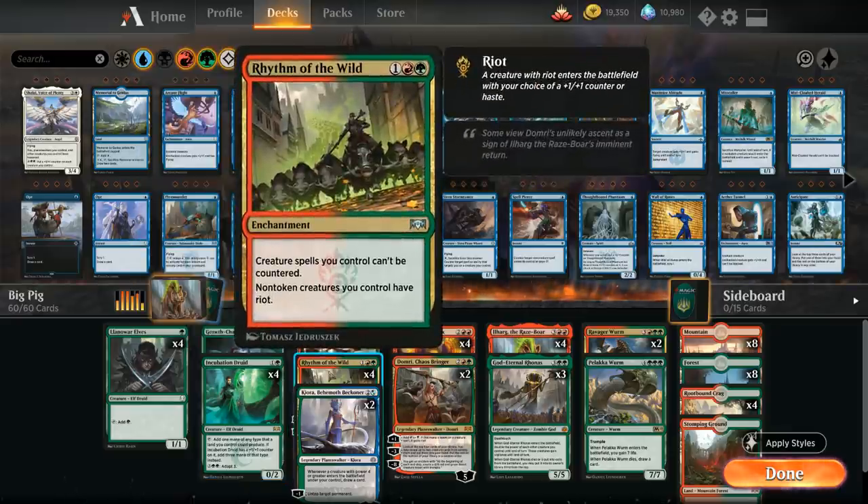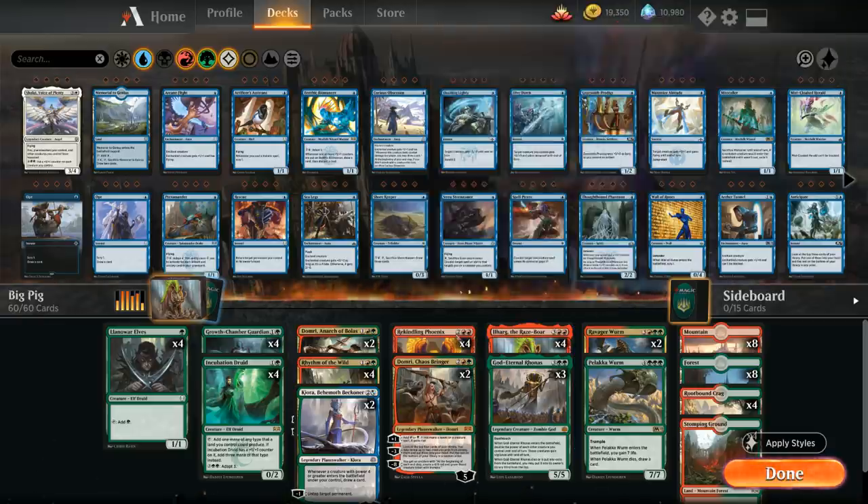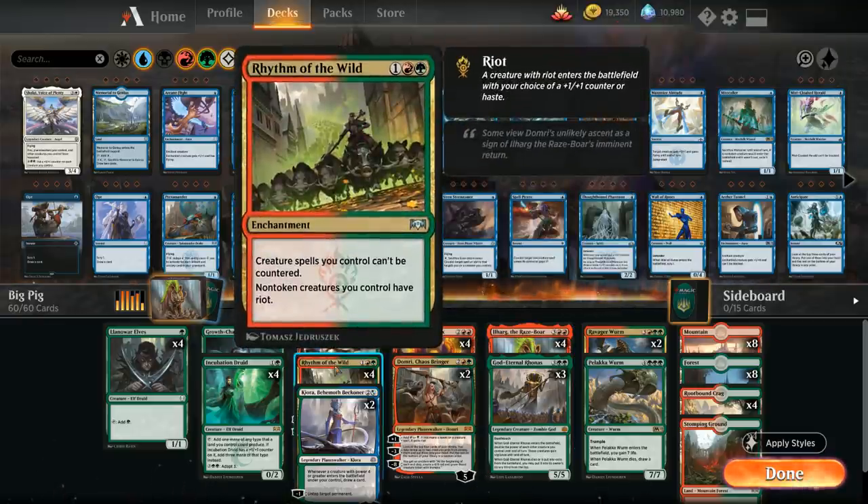The haste part on Rhythm of the Wild is great alongside Ilharg — if we play Ilharg we can attack with it right away and make use of the ability to put an additional creature into play, which will also get an additional +1/+1 counter thanks to Rhythm of the Wild.